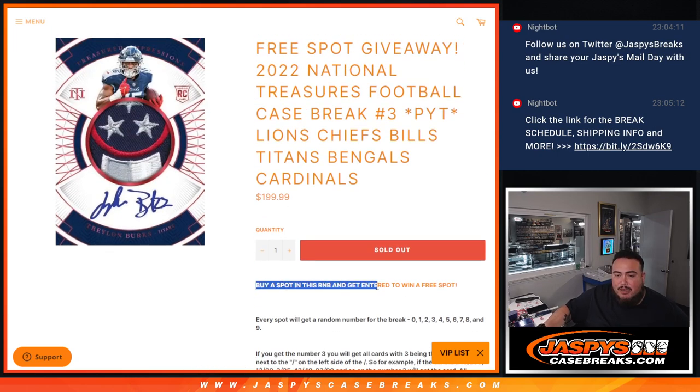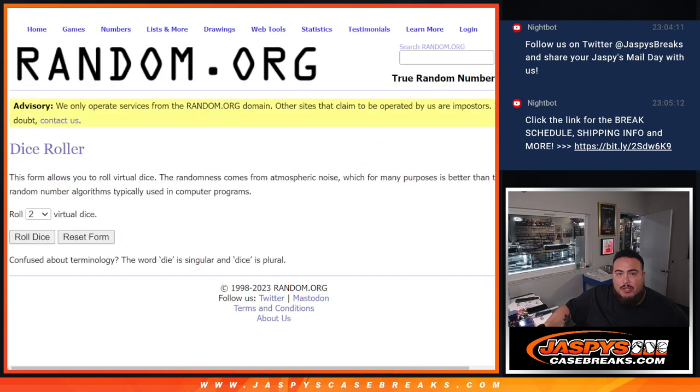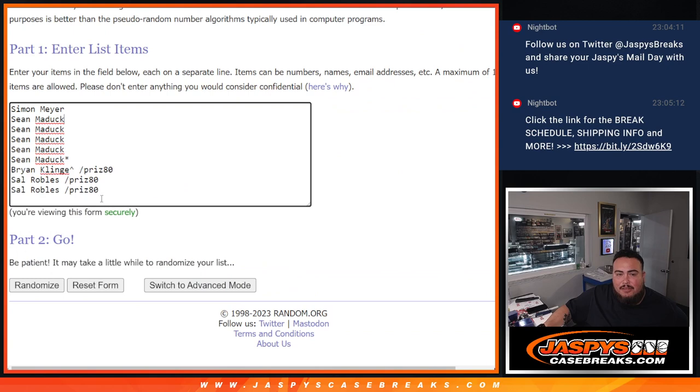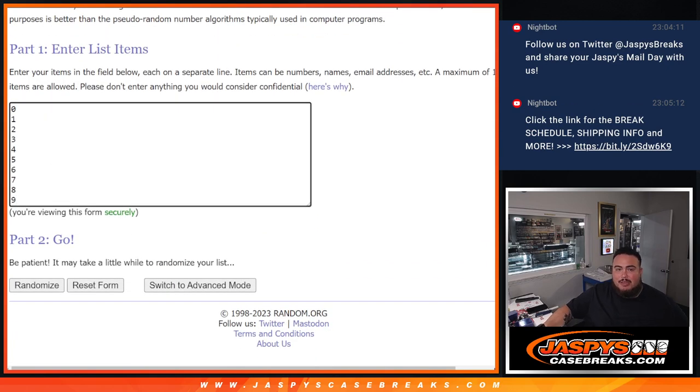If you bought a full spot in this break, you have a chance to win a free spot. Here are all the customers that got in within the pack filler and the straight up spots, but this giveaway is only for the full spot. The dice roller will be for the full spot giveaway — we'll paste in the full spot names, then use the same dice roll to randomize the names and numbers, and see what you guys match up with.